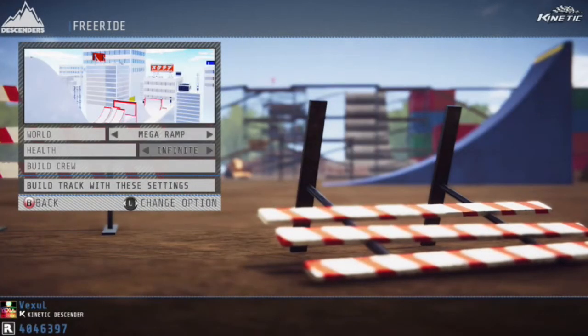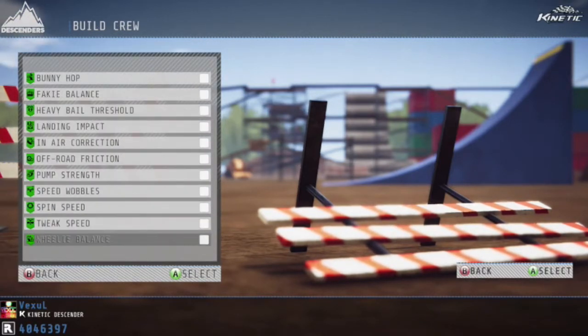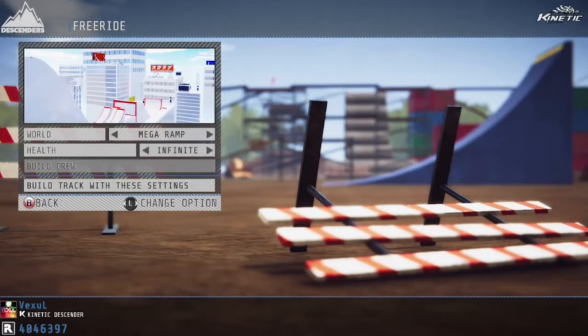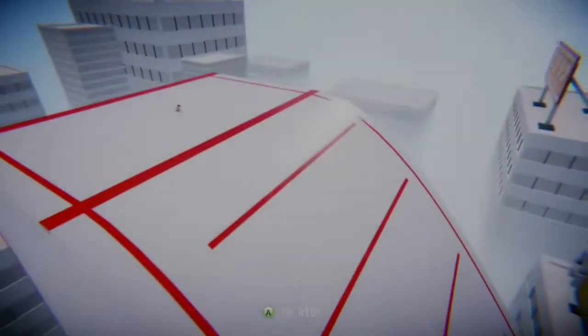On to the next bonus map. We've got Mega Ramp, which is the forest boss or bonus world, but it does not look anything like the forest, so it's kind of strange. For this one, you're definitely going to want one of the crew members that has fakie balance. Without it, it's going to be really hard to score 5,000 points on this.